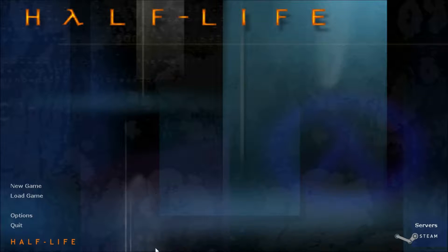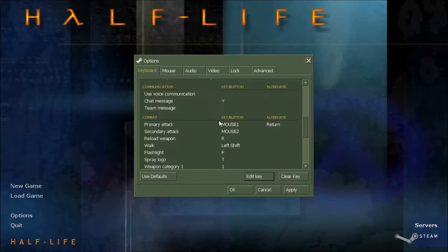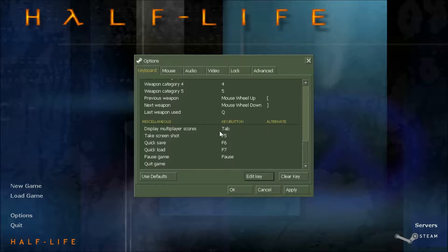Welcome back to another episode of Half-Life. This time we're playing the DLC Blue Shift, where we'll be playing as Barney something — McGowan, I think. We'll basically be playing as the police officers, the security officers of this game, if you remember from the other episodes. I'm gonna go click New Game, but first I have to turn down the volume on the recording.